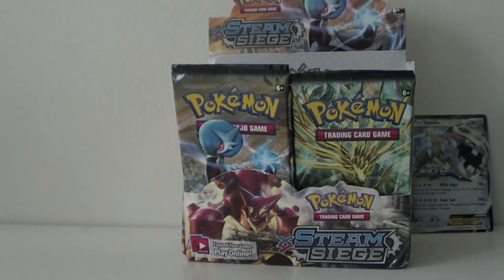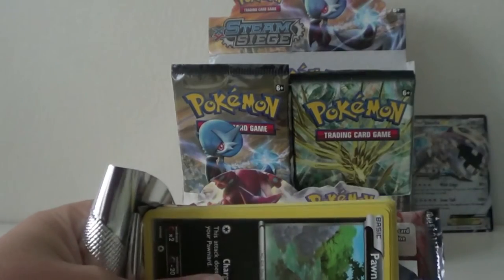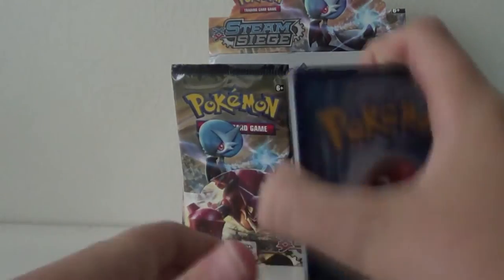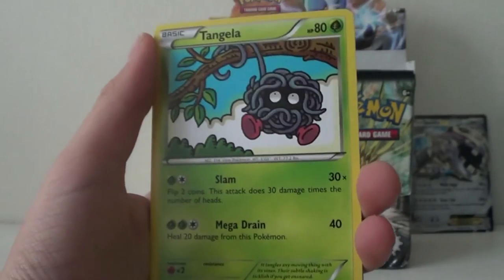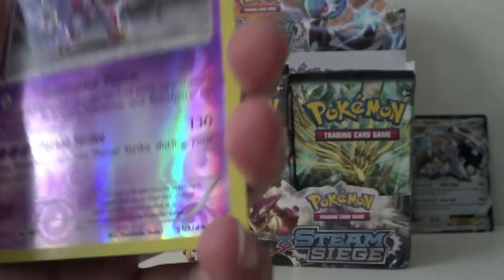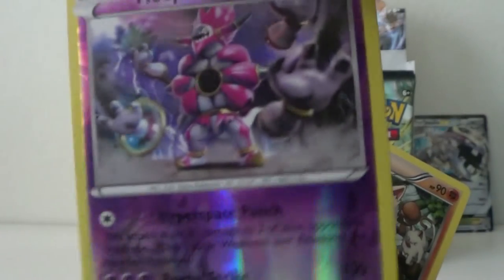Yveltal pack. We got a Drifblim, Pokemon Ranger, Amphabon, Pondwood, Oshawott, Rufflet, Tangela, Choronk. It looks like we got a Hollow Hoopa — whoa! It's nice. And the rare is a regular rare Primate. Whoa, we got a Hollow Rare — nice!